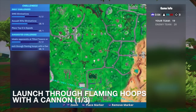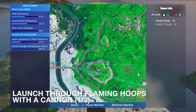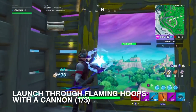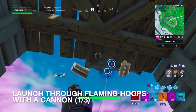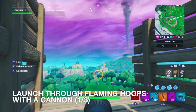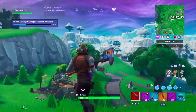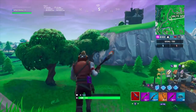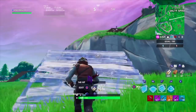Now I'm going to work on launching myself through the hoop with the cannon, which I could have done last game since I landed over here. Some guy tried to use this cannon to launch himself through — I'm going to go see if it worked. I got it literally perfect — I am shocked that this worked on my first try. To say I'm surprised would be an understatement.